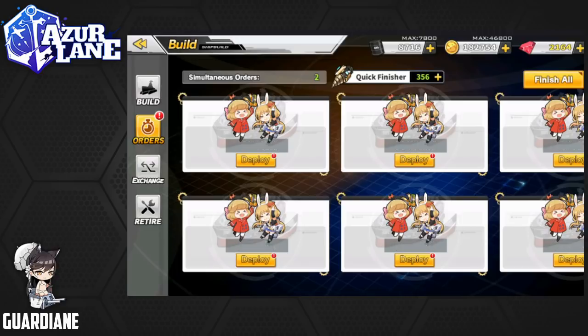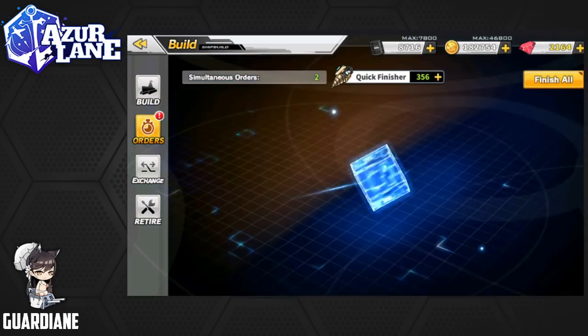But that's not really what we're hunting. We kind of want the new ships — Concord, St. Louis, and Aurora, if possible. So let's finish all here and see what we get.